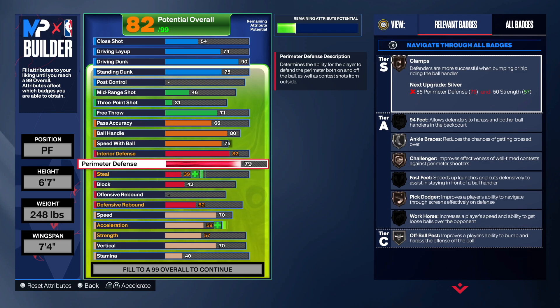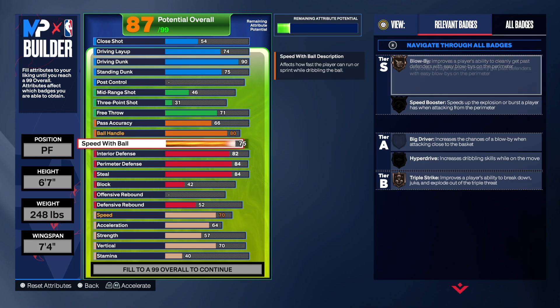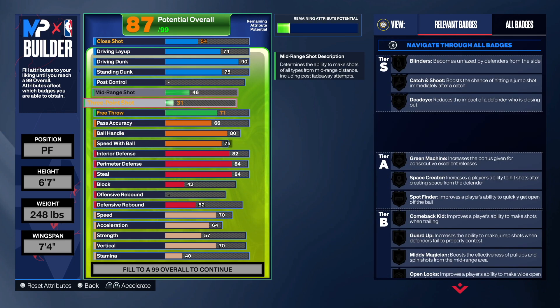For interior defense you're going to have 82 — that's not bad. For perimeter you're going to go 84, this is a balanced build that's going to give you pick dodger on silver. The steal you're going to also go 84, and that's going to give you right stick whip on silver. So far you can see how balanced this build is in terms of playmaking, finishing, and defending.